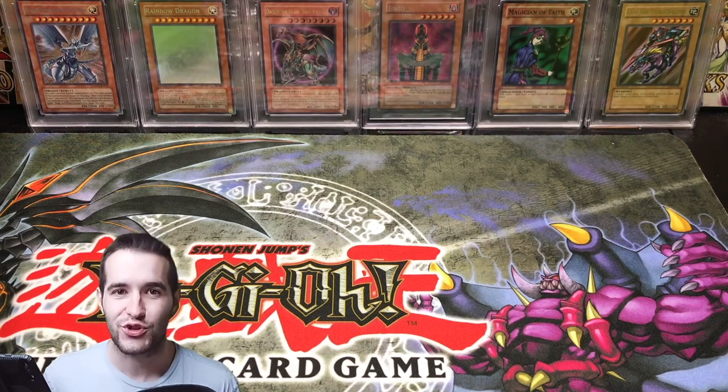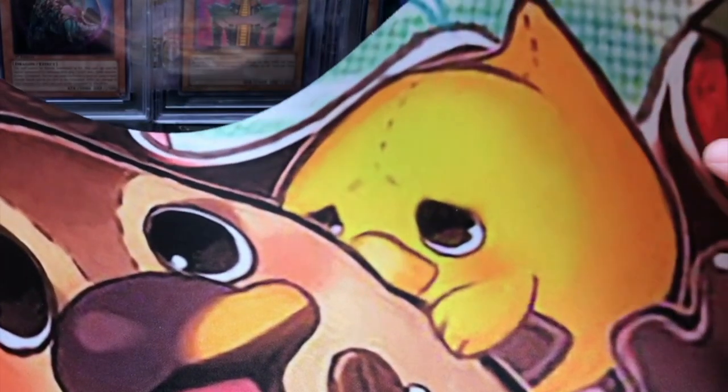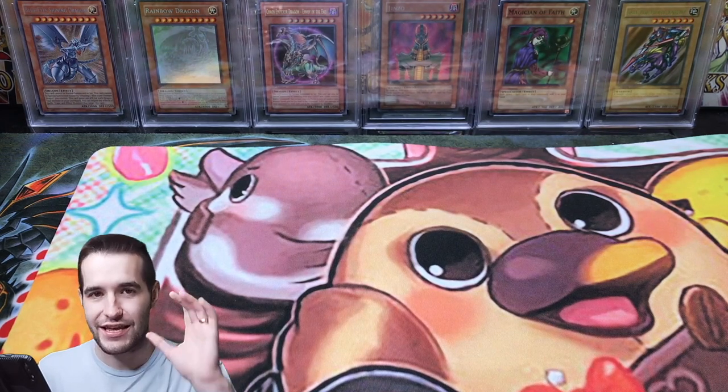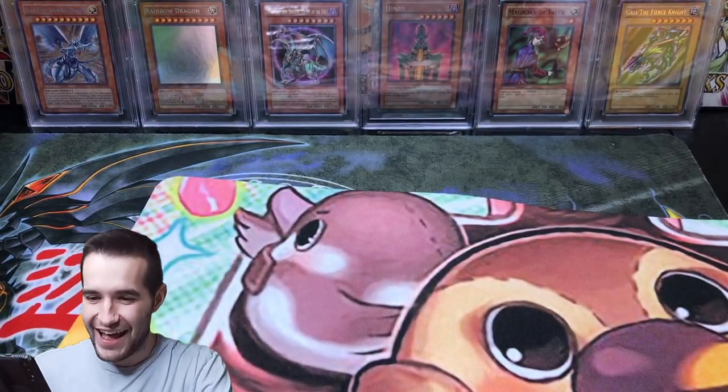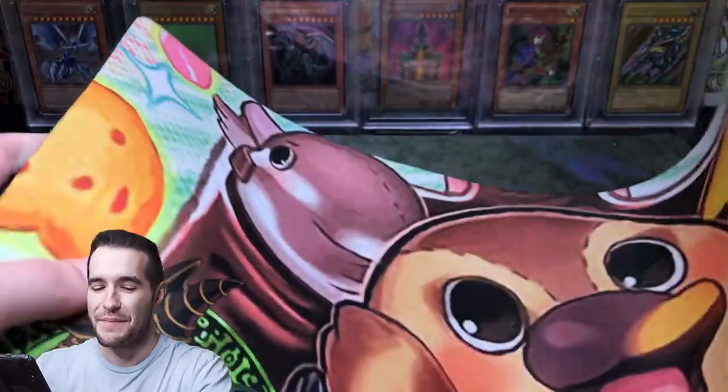This is straight up a Ruxon34 custom mat right here. First of all — the Madolce Chickalates mat! Oh my goodness, the Chickalates! Got Ruxon right there on the back with the Chickalates — look how cute he is! This is awesome. Gamers Dreamland, you guys are incredible. The Madolce Chickalates mat is absolutely incredible. I love this so much. I might have to put this in for the video at some point.